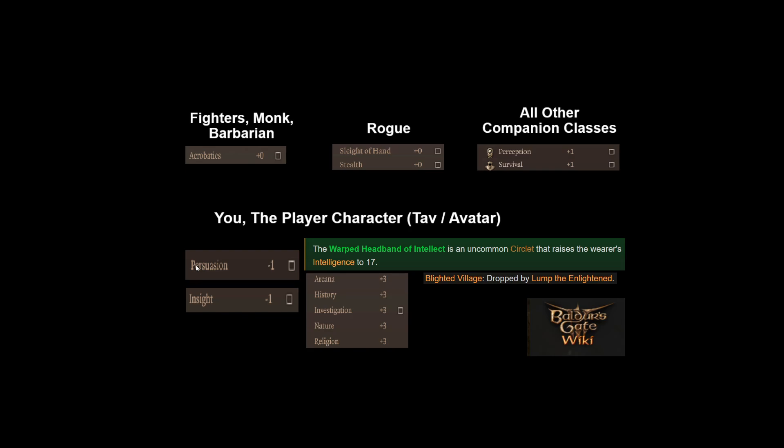All of the other intelligence-based abilities — arcana, history, investigation, nature, and religion — are secondary skills that can be handy mainly for your Tav in dialogue, but some can also be placed on companion classes if they don't have the option for perception and survival, because most of them are passive. Arcana is one you really want to grab as the Tav if at all possible. The easiest way to cover all of those intelligence skills is to dump your intellect down to 8 on your ability points.